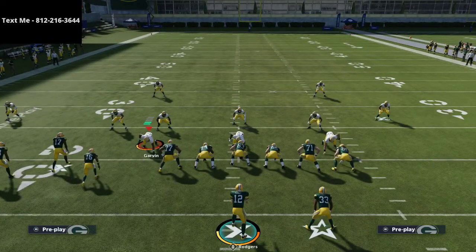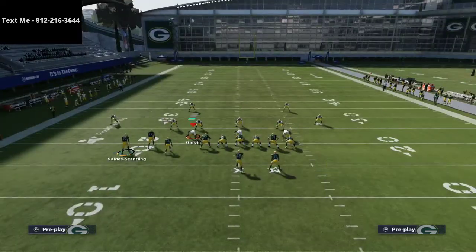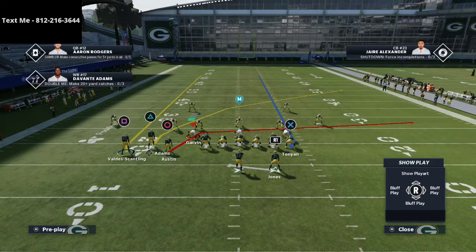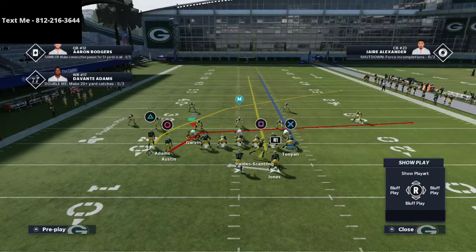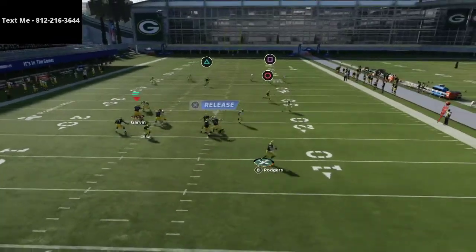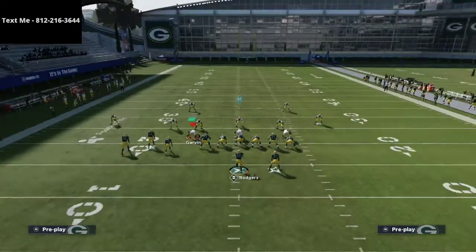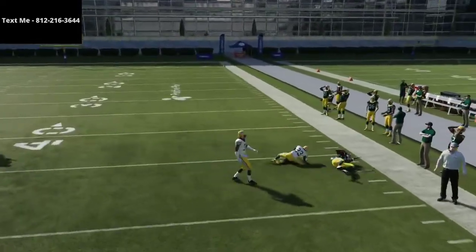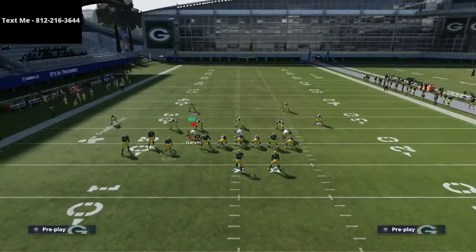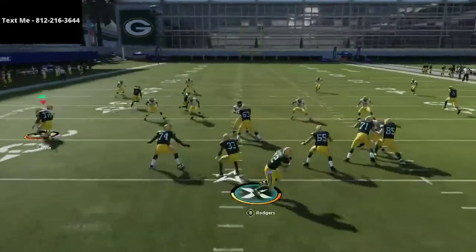We're going to talk first about PA Cross through the lens of a slightly different route combination. All we're going to do is take Marquez Valdez-Scantling — the square receiver or X receiver on Xbox — and motion him to the right. We're going to snap him right in between the numbers. As we come out of the pocket, the crossing route gets a lot more open against cover four coverages. Without the motion, the triangle receiver is throwing right into an outside quarter. But when you motion this guy across, it changes the rules of the defense and the outside zones, and now the triangle receiver is open for a solid 30 to 40 yard laser.